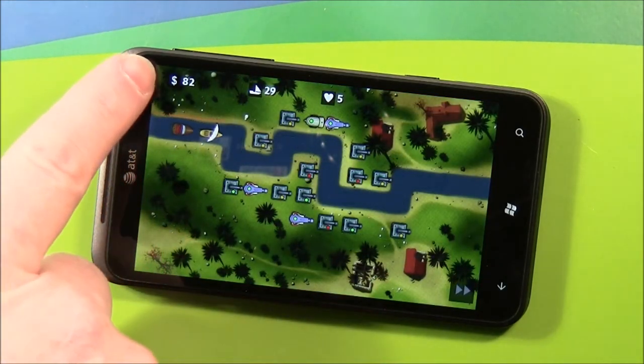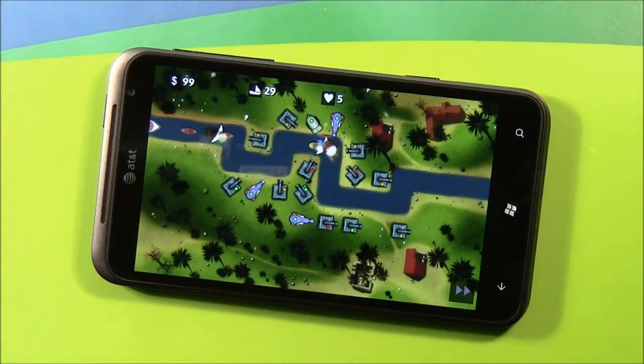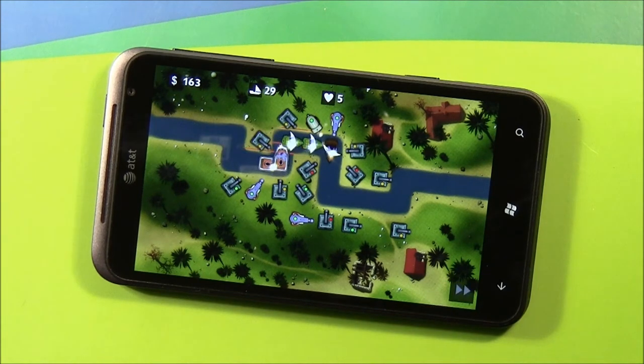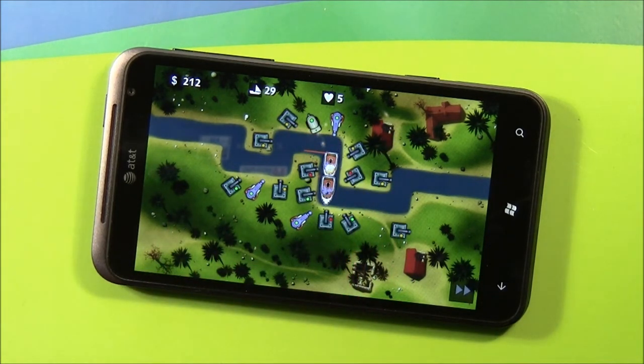Here's your layout. You've got your money, your waves, and your lives. You start out with ten. Each boat that makes it all the way across the screen, you lose a life. You've got a little fast-forward button down here on the right — not a big fan of it, but if you want to speed things along, it's there. You have five defensive units, everything from a tank to a cannon to a rocket launcher. You've also got a little gun that shoots goop that slows down the ship, so your other cannons have more time to try to sink the ships.